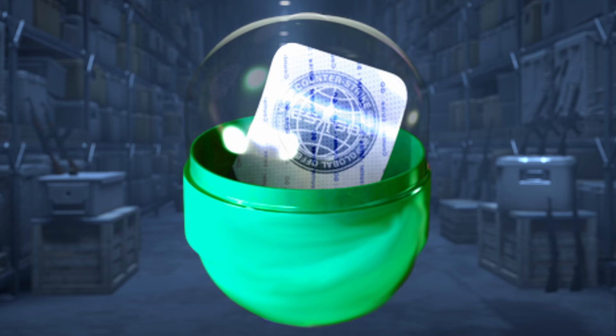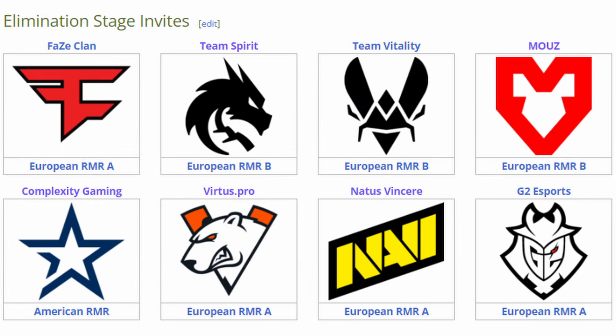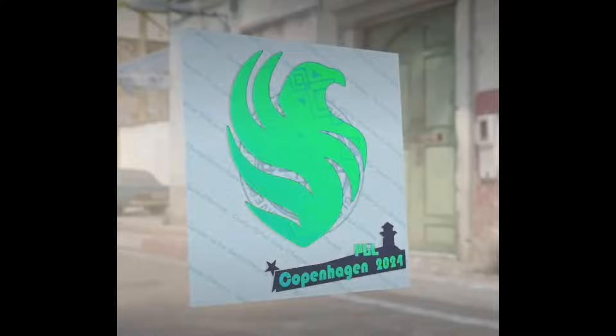Expect the capsules to be a bit different this year with entirely new names. The different sections we know include Opening with 16 teams, then Elimination with the following 8. We have seen some cool concepts recently of border stickers, which we can all hope Valve does — but will the stickers just be borderless this time around?